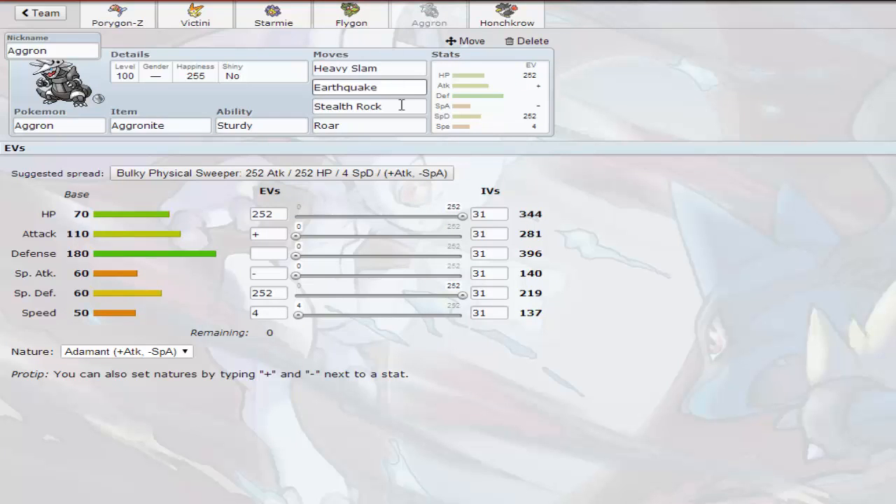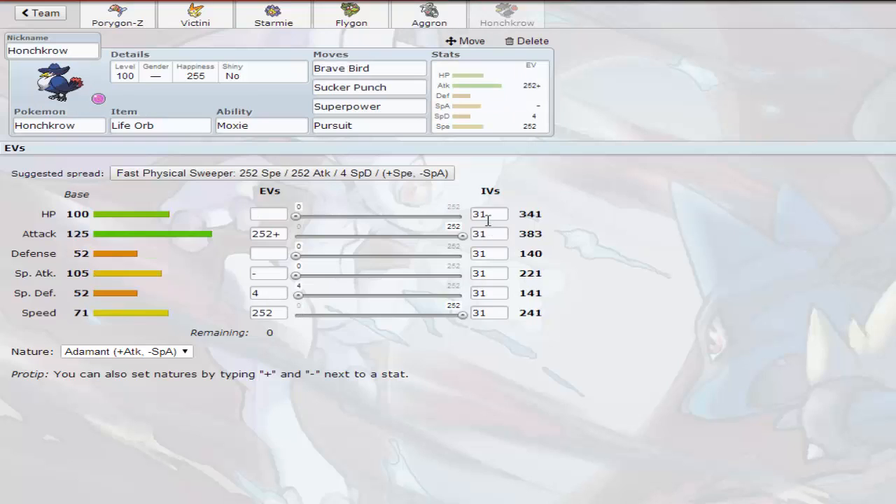Then we have Mega Aggron with Heavy Slam, Earthquake, Stealth Rock, and Roar. Looks like it's specially defensive with some Speed investment to outspeed other Mega Aggron. It has an Adamant nature with no Defense or Special Defense investment — you really don't need Defense investment on Mega Aggron since its base Defense is 100 points higher than regular Aggron's. Then we have Life Orb Honchkrow — I personally like Subroost but this is Brave Bird, Sucker Punch, Pursuit, and Superpower with an Adamant nature.